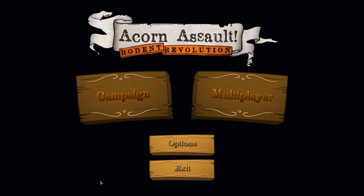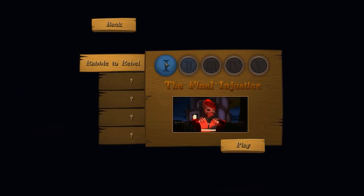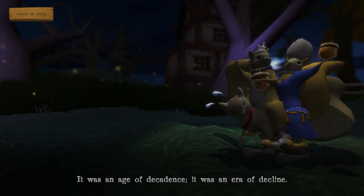What's up everyone? My name is Negark. Welcome to a new, probably short series. It is Acorn Assault Rodent Revolution. It's a strategy game with squirrels, how do you pass that up? So I'm going to go into the campaign. I did do the first one just to learn the game, but we are going to do the final injustice. I don't know how long the game is, but I imagine it's not that long.